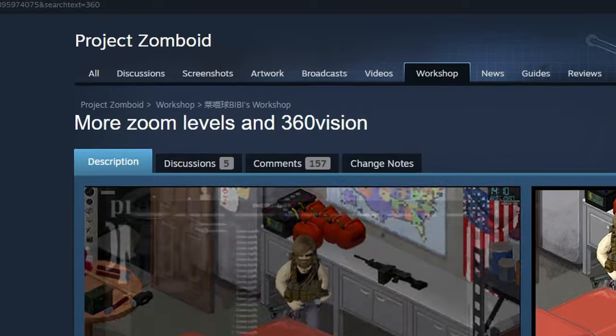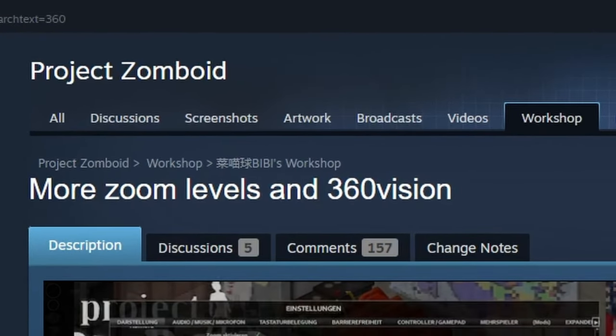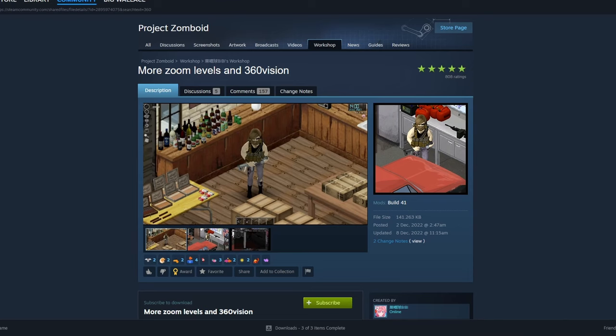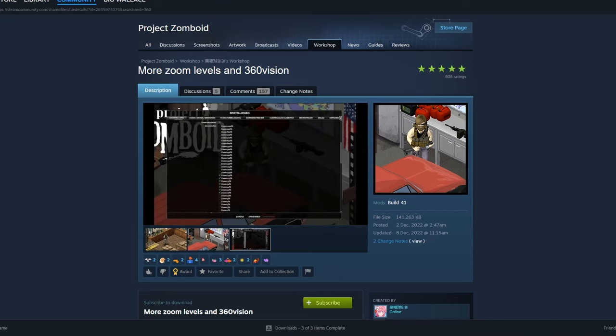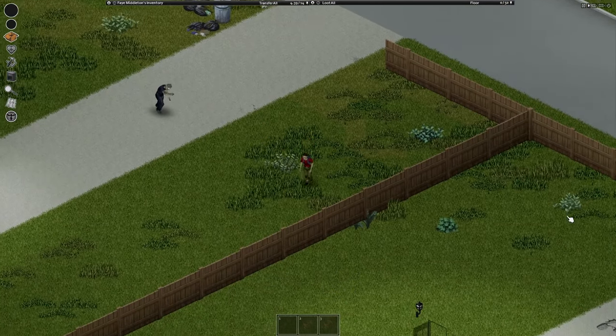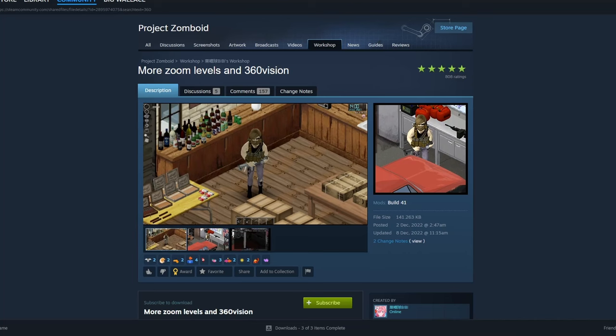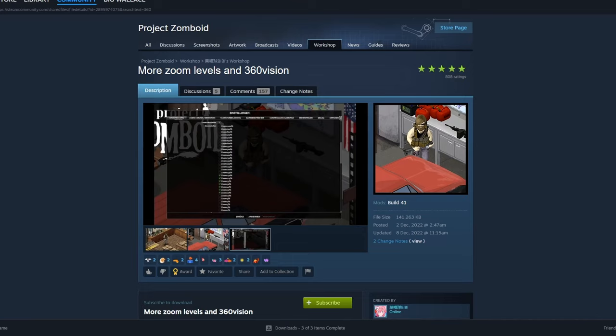Today I will be assisting you all in getting the More Zoom Levels and 360 Vision mods to work in Project Zomboid. For those who are new, the More Zoom Levels mod allows you to zoom further in on your character and further out. The 360 Vision mod gets rid of the mechanic where if you look away from a zombie it disappears — you can basically see all around you all the time, which is really cool.